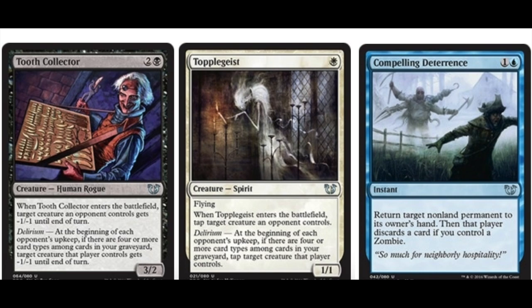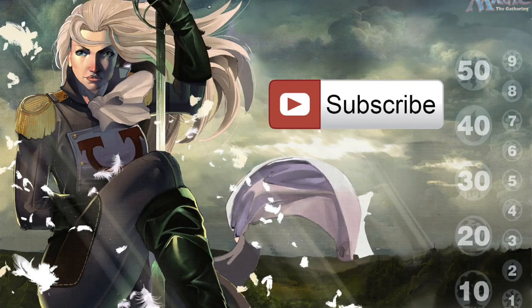1U instant, Uncommon — return target non-land permanent to its owner's hand, then that player discards a card if you control Zombies. So Zombies are definitely going to be a theme. I like it. I think it's very scary, spooky stuff and I'm excited for this new set. I think it's pretty much a slam dunk.